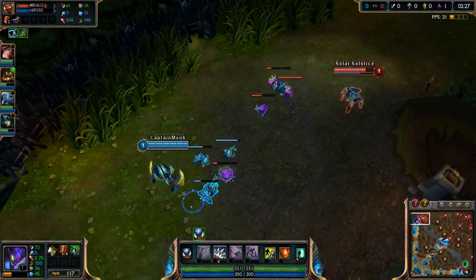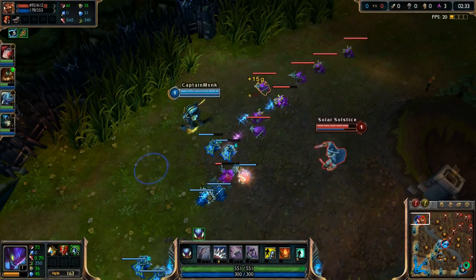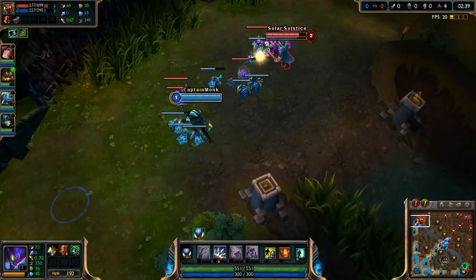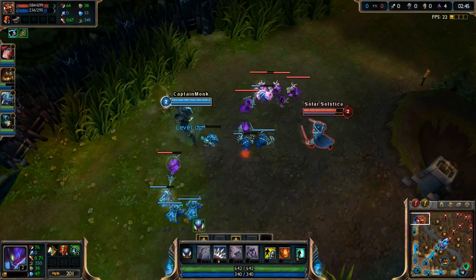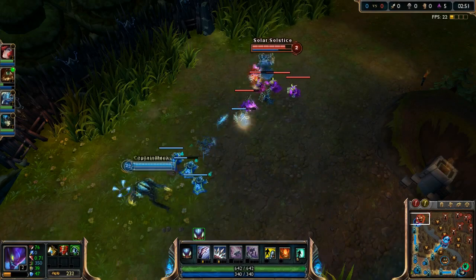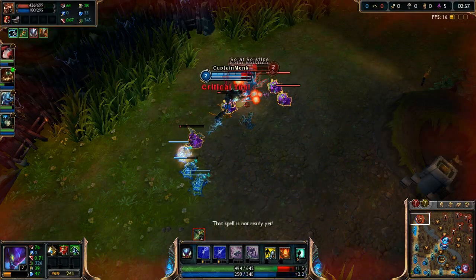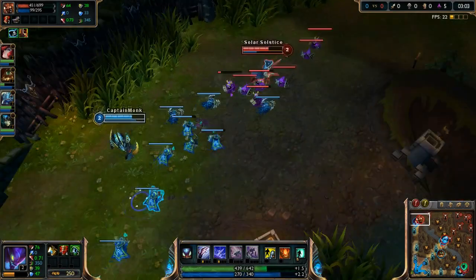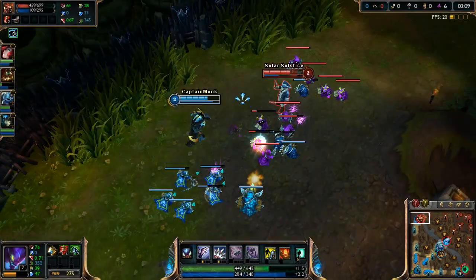We'll be passive until level two or three since he has a level advantage and will be stronger early. We're maxing W first for a few reasons — I used to think Q first was better for pure damage, but maxing W not only increases the damage it does, it also increases the healing you get off it, which means you win trades a lot more consistently.